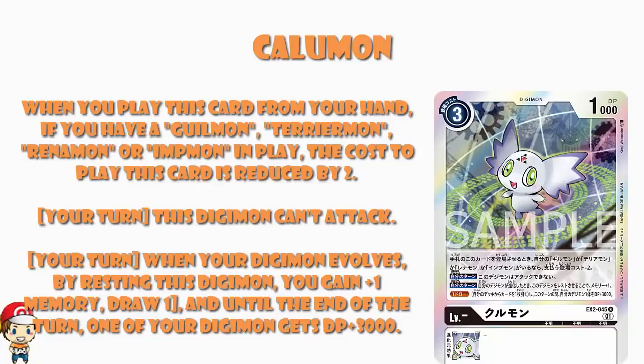Guilmon — you're talking red decks. Terriermon — you're talking green decks. Renamon — you're talking yellow decks. Impmon — you're talking purple decks. That is a lot of different options. And if you are playing any of those Digimon, you can just have this as a 1 cost Digimon, and there are 4 in your deck, and you can just play them all as 1 cost Digimon.